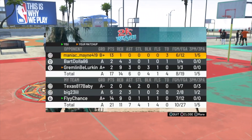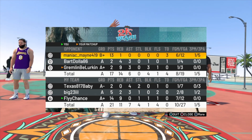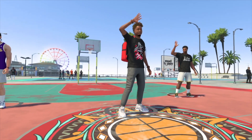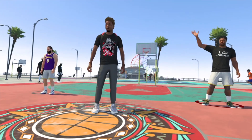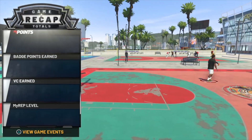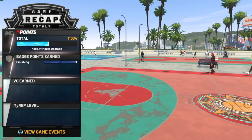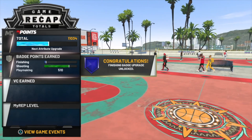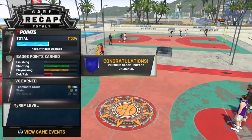We end up getting the dub 21-17. I have 14 points and 9 rebounds. For one of my first couple games at the park, this was a pretty good outing — dropped my man off 14-2 and we had a 9-9 board count. Like I said, with a slashing or a pure lockdown build, you don't need to be a 99 overall with all Hall of Fame badges to be good. This pretty much wraps up my video — remember to like, comment, and subscribe. Hit that subscribe button; I got a bunch more bangers coming this year. Alright y'all, I'm out. Stay fly. Bye.